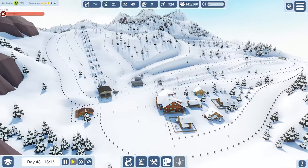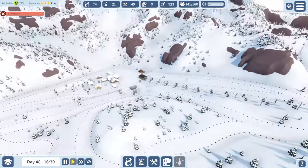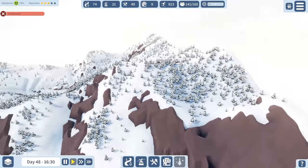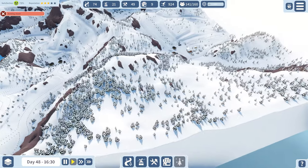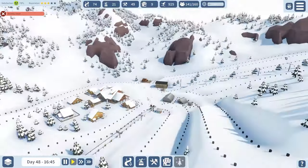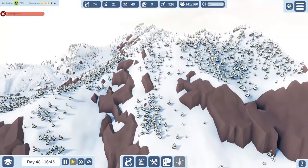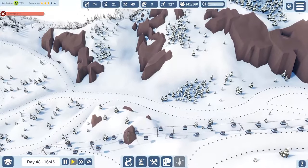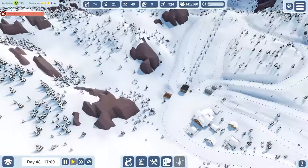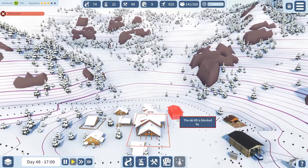We've gotten many runs here around this area and this village, and the question is do we want to expand this village up to a peak we haven't touched? I think that would open up quite a few good runs — they'd probably be red or black, most likely black. I don't think black runs are what we need most though; red runs are something we do need. So this might not be the worst idea — we'll give it a try and see if it works.